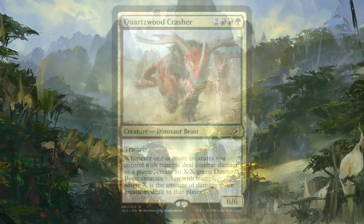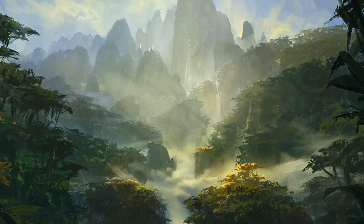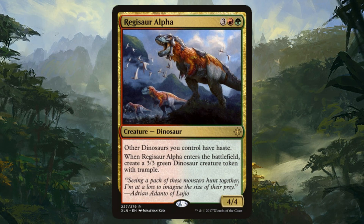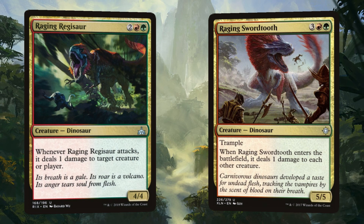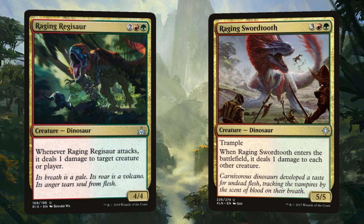Speaking of stampedes, back on Ixalan, Thundering Spineback rallies our forces with a +1/+1 buff, and if we have more mana than we know what to do with, we can spend 5 and a green to create a 3/3 green dinosaur creature token with Trample. Another dinosaur with a group mentality, Regisaur Alpha gives our other dinosaurs Haste, and when it enters it brings a 3/3 dino token with it. As part of the pack, we have Raging Regisaur and Raging Swordtooth. Raging Regisaur deals 1 damage to target creature or player on attack, while Raging Swordtooth deals 1 damage to each other creature on entry.